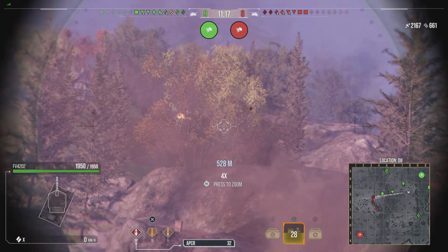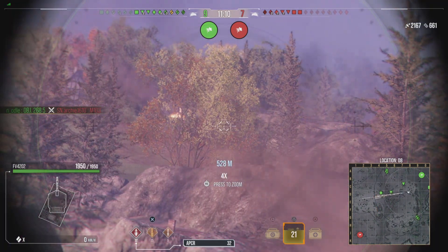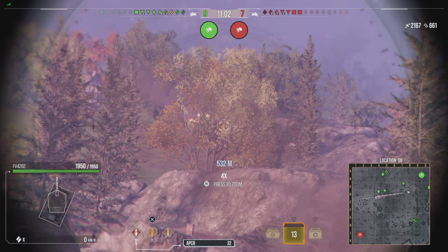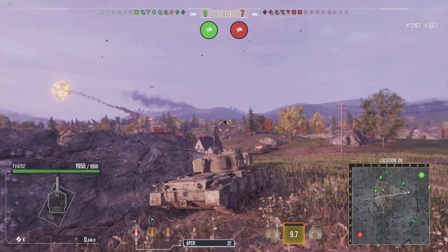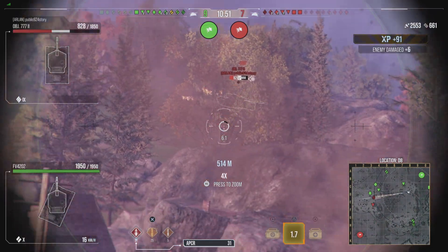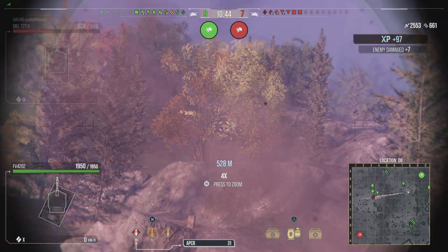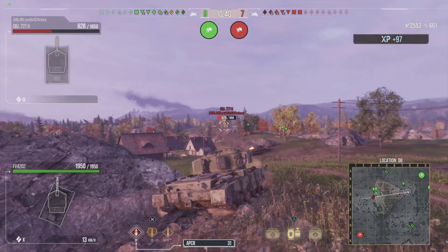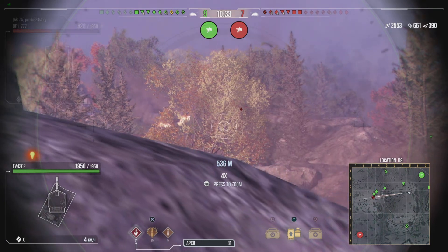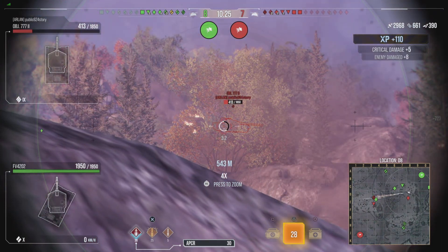They've all gone one way, we've all gone one way — not the best strategy but we're going to take advantage of it. We'll sit here and try to get some more damage off, and once it looks like we're definitely going to win, we'll push up. The Object 777 pulls back a little bit too far and we managed to get a side shot into him again.